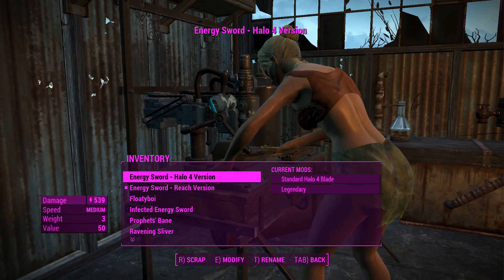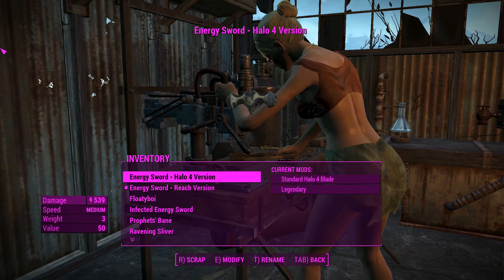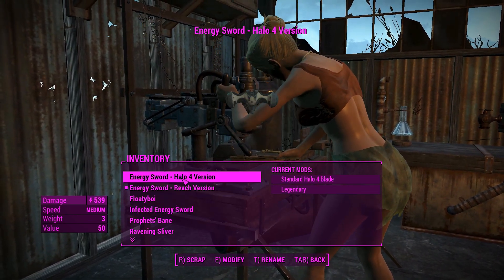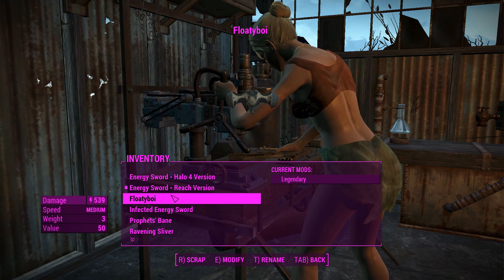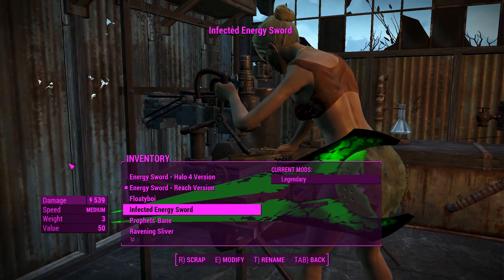G'day, this is Captain Noob, and this is the Energy Sword from Halo. This is part of the Commonwealth Spartan mod, and that mod adds a whole bunch of different Energy Swords for you to use, including a Halo 4 version, one in Reach, a Floaty Boy. I'm not sure what that thing is — probably just one of the custom weapons from the Patreon Donator's Infected Energy Sword, which best guess is used by the Flood.